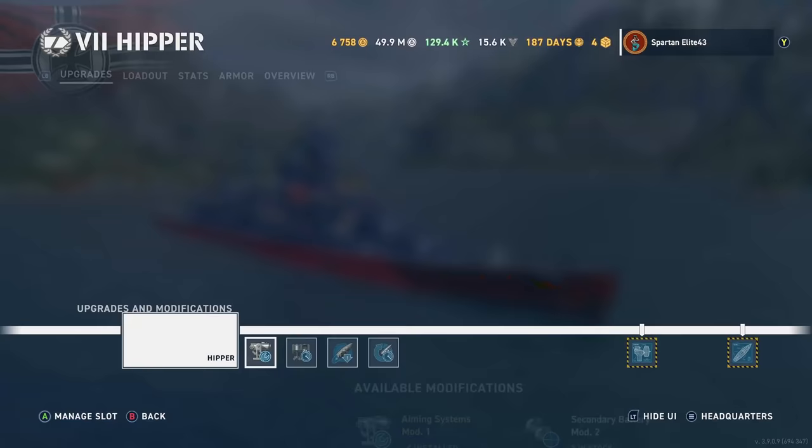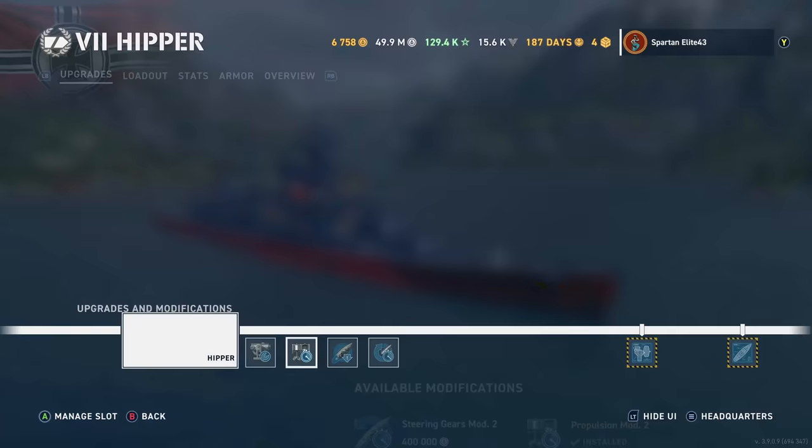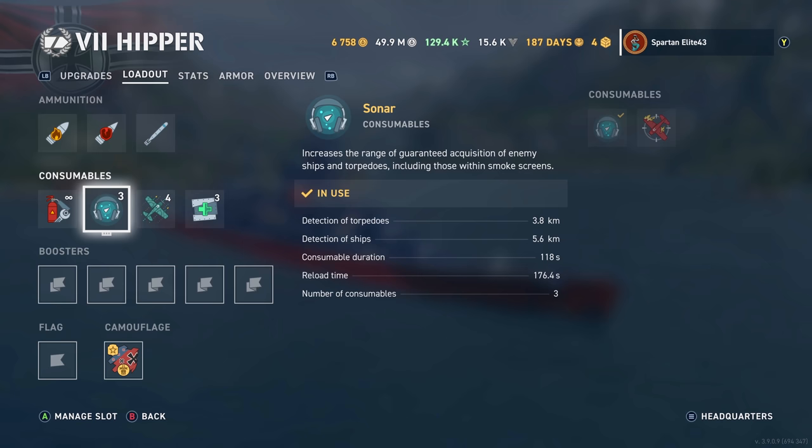For equipment we're running Aiming Systems Mod 1, Propulsion Mod 2, Concealment System Mod, and Main Battery Mod 3. For loadout you can see we've got that beautiful sonar which has the detection of ships out to 5.6 kilometers. We still have our fighters and we have three heals because of the Fully-Packed.